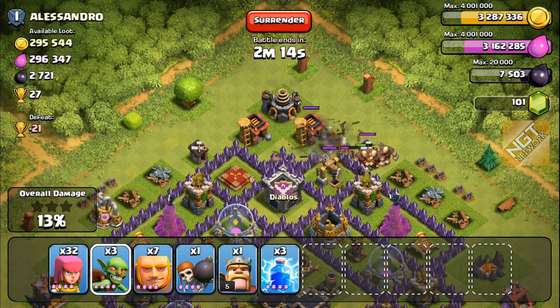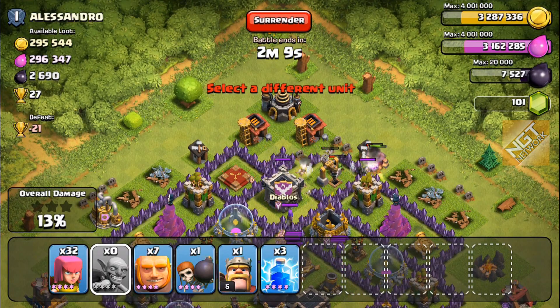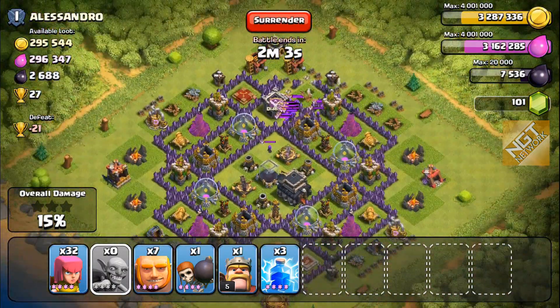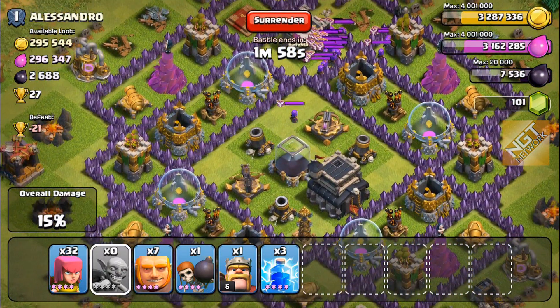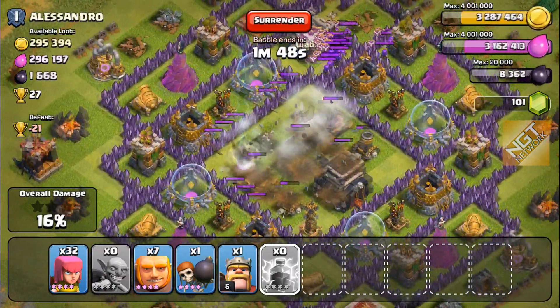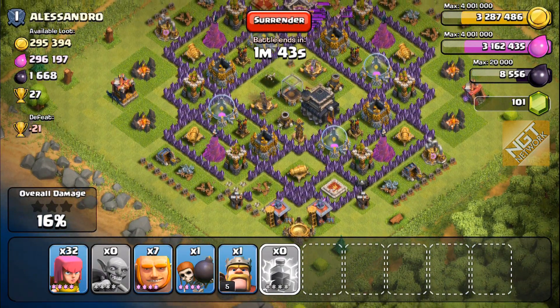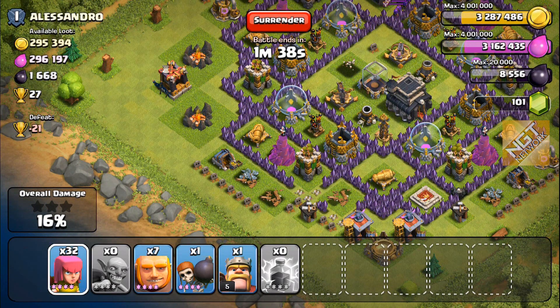I sent in a few too many wall breakers, but that's okay. That's all I'm looking for, and honestly he had most of his stuff in his storages, so I didn't get a whole lot out of the gold mines or elixir collectors. But let's see how much Dark Elixir we can get — bring in three lightning spells. That's not too bad. Is there anything else we can really do here? He has some more gold, but we're not going to get a whole lot, so I'm just going to surrender.